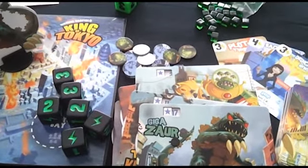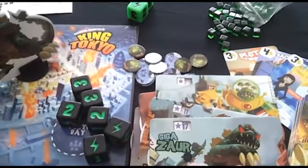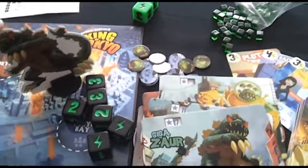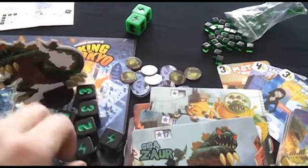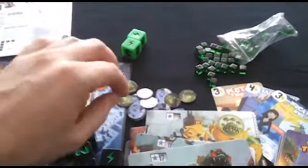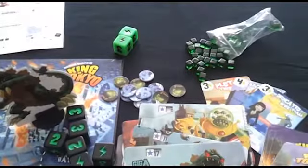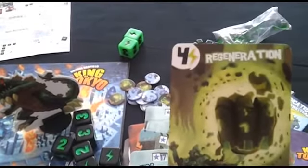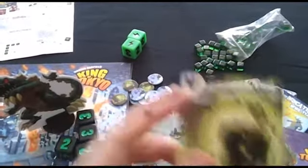Here we are with the contents of the King of Tokyo box. Briefly, you get a game board, monster cards, and for every monster card you also get a monster standee. I've only got Gigasaw on display here but there are other standees available. You get a total of 6 black dice and 2 green dice, a bag of energy cubes, some tokens and some cards. These cards are used to enhance your monster's abilities and they cost energy cubes to buy — for example, the regeneration card costs 4 energy cubes.